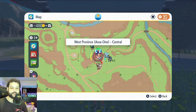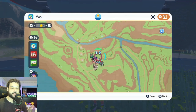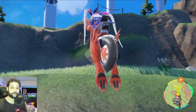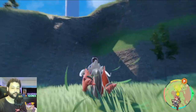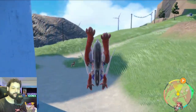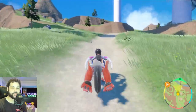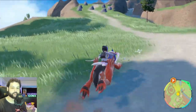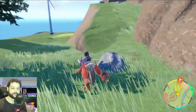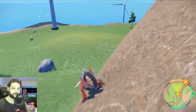To begin, we're going to fly over to this Pokemon Center right here — West Providence Area One Central. This is pretty much near the Bug Gym, so you want to go up the hill to here, which is also near where the Titan is. It can be a little tricky to get to the exact spot, so follow my movements pretty much to a T. Get on your ride Pokemon and head all the way up to the windmills next to the Pokemon Center.